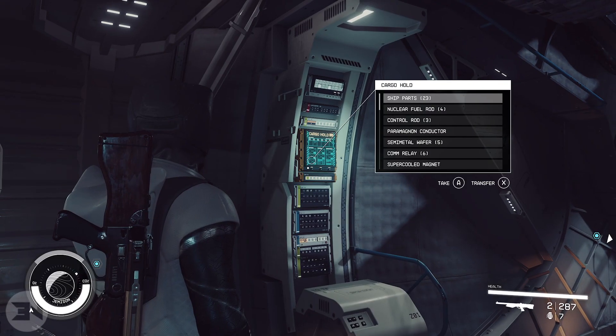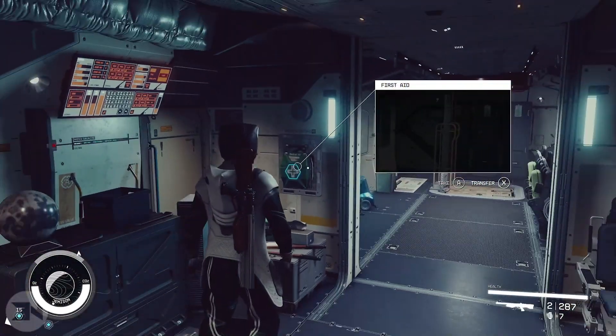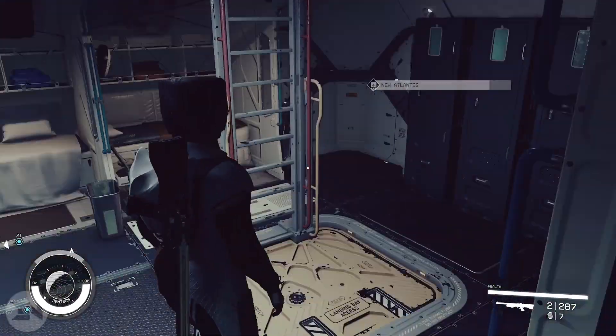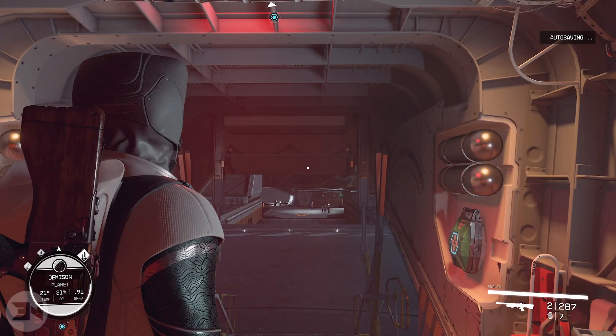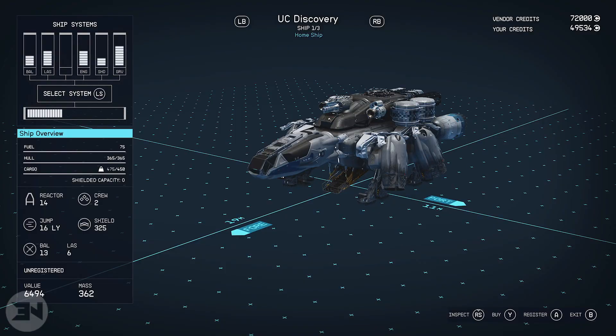I don't know if you can actually sell ships to this guy. I'd love to clear this one out, throw it all on my other ship, and sell it for extra credits. Turns out you can — this ship is worth 6,000 credits. So between quests, 2,000 credits in cargo, and the 6,000 credit sale, that's close to 10k credits just from stealing one ship.